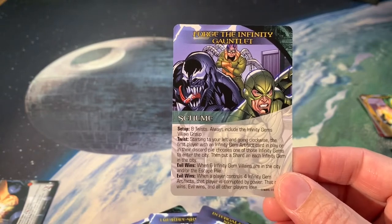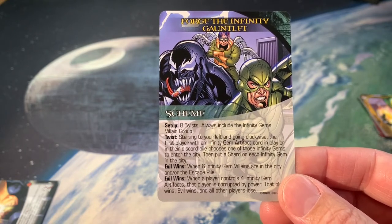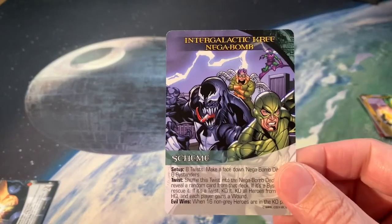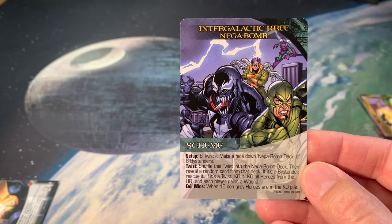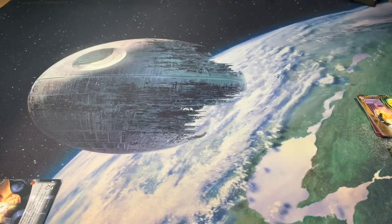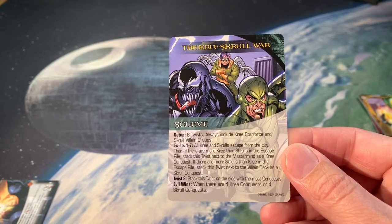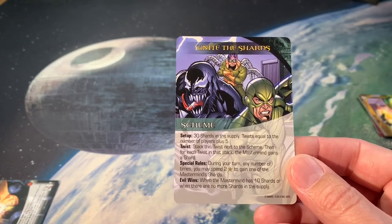The schemes include: Forge the Infinity Gauntlet — always include the Infinity Gems; starting to your left and going clockwise, the first player with an Infinity Gem artifact card in play or in their discard pile chooses one to enter the city, then put a shard on each Infinity Gem in the city. Intergalactic Kree Negabomb — shuffle a twist into the Negabomb deck, reveal a random card; if it's a bystander rescue it, if it's a twist KO it, KO all heroes from the HQ and each player gains a wound. The Kree-Skrull War — all Kree and Skrulls escape from the city. And Unite the Shards — stack the twist next to the scheme and for each twist in the stack the mastermind gains a shard.